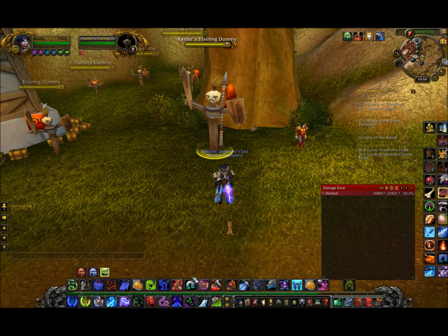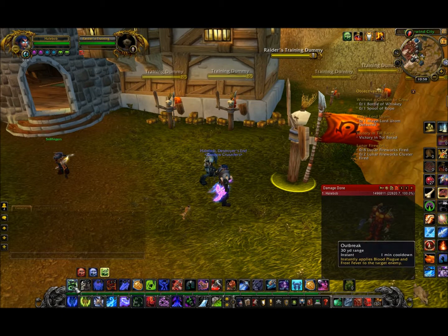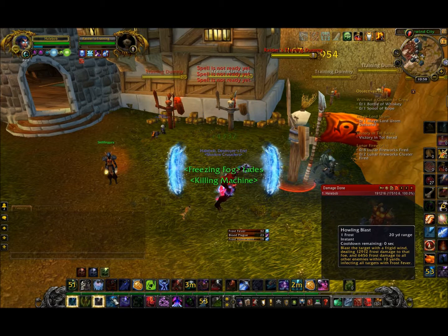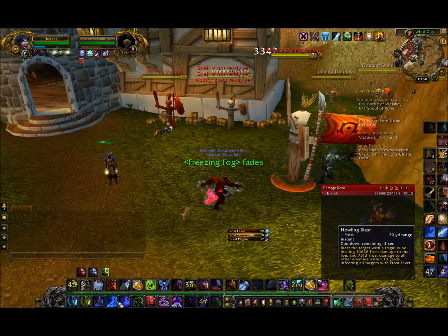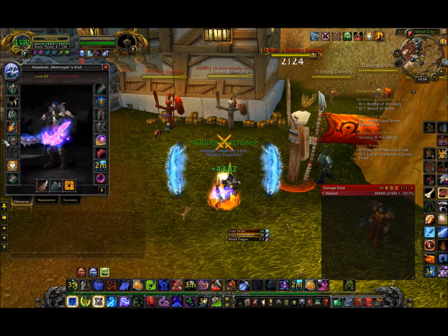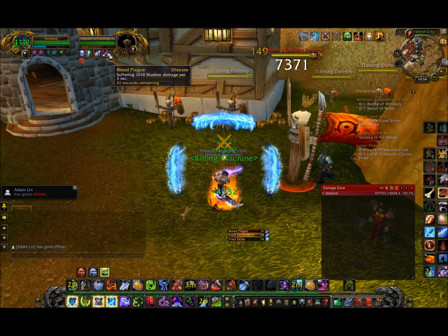For rotation, if you want to pull out extra DPS, I have Horn of Winter up at all times. Then you start with Outbreak, pop Pillar of Frost, Raise Dead, and the trinket, then use Howling Blast three times. When you get 3 Howling Blasts, use them right away — with this set bonus you can get 2 Rime procs instead of 1. After that, try using Obliterate. Keep your diseases up — Blood Plague and Frost Fever.